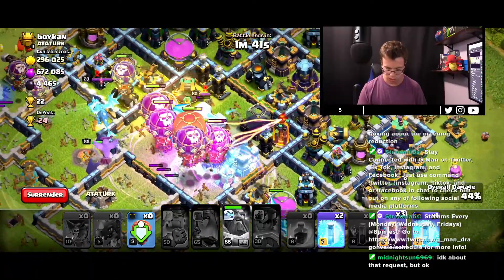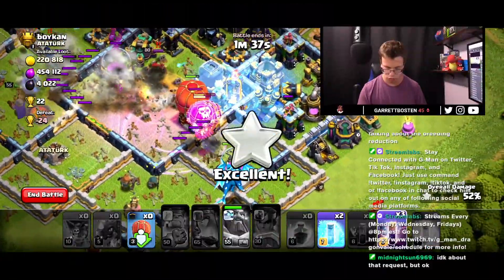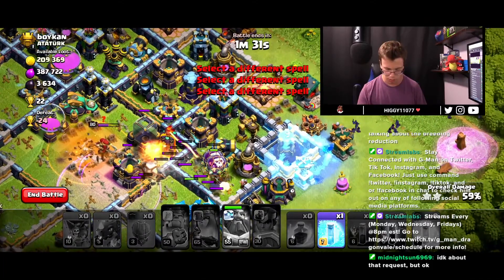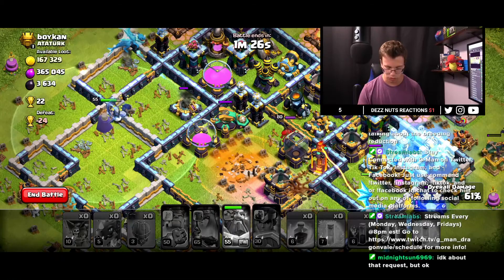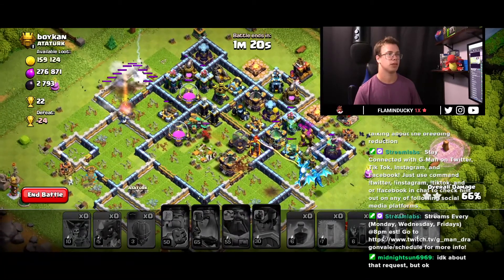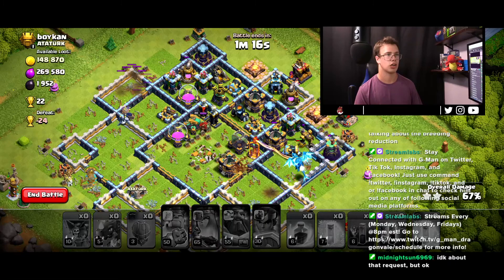I'm waiting to get the other air defense or the multi-tower taken down, trying to get them to pick that off quickly. Now we're going to drop the bats so they can go around the base and pick up the rest of the stuff. There's still one scour shot left over and our warden is kind of walking around the base — that's the only problem. Our bat swarm is going to die because the multi-tower and scour shot aren't down.